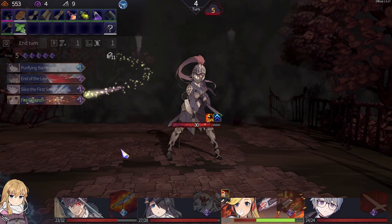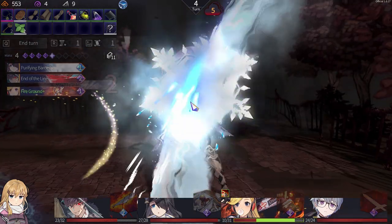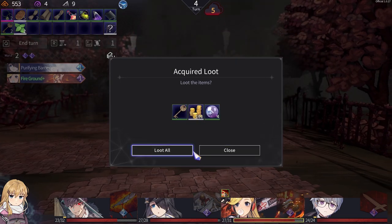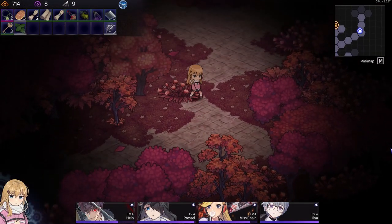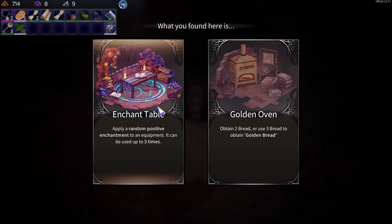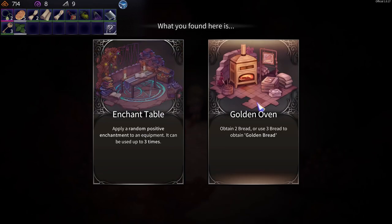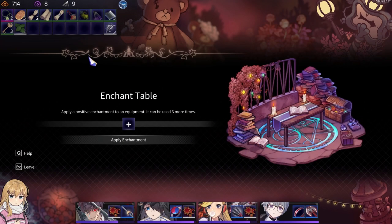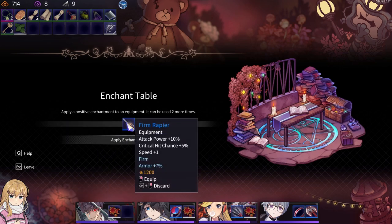Cool, I'll take it. Another key — now I get all keys. Enchant — golden red. Increase the health of somebody or enchant — I think I'll enchant. Nice.